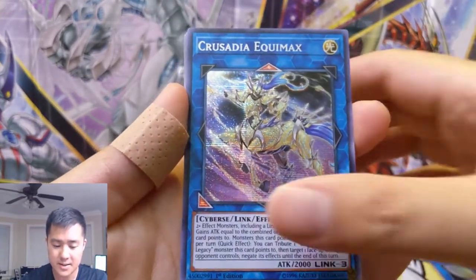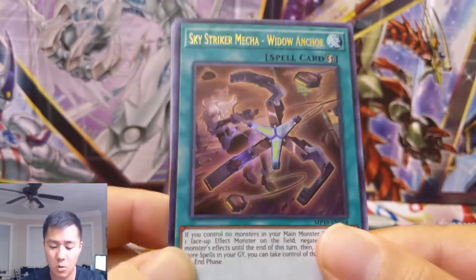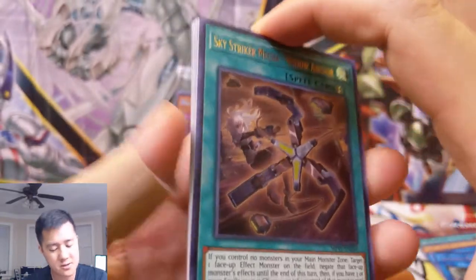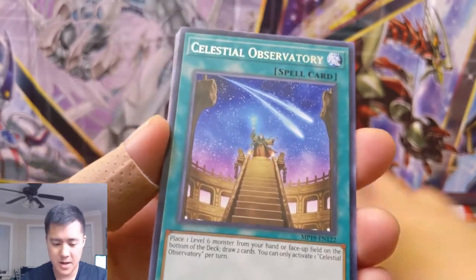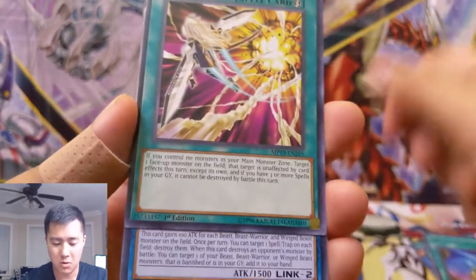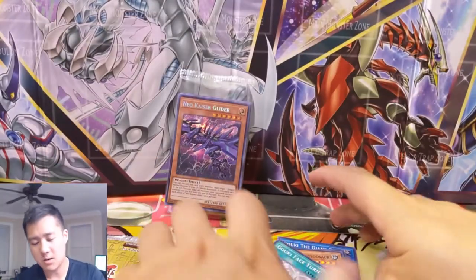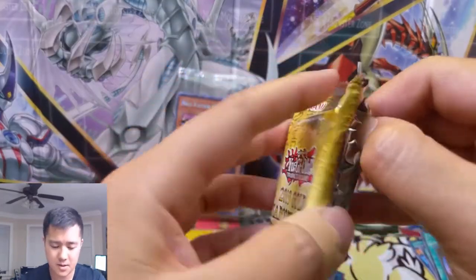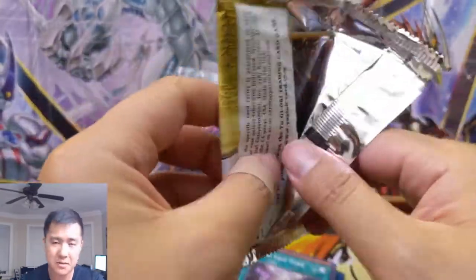Crusadia Equimax — oh, this is a cool one. Sky Striker Mecha — Widow Anchor! I think this is a great example of a card like Sky Strikers — from what I hear they're still good — but the Widow Anchor has become a lot more affordable. I think they reprinted a lot of the links, and the non-link ones are in here as well, so a lot of good stuff. Engage is in here again, which is also great.